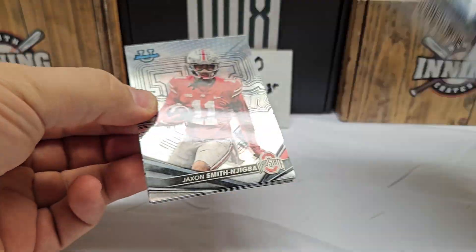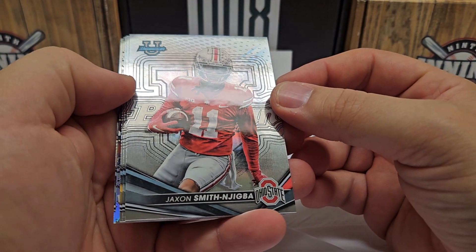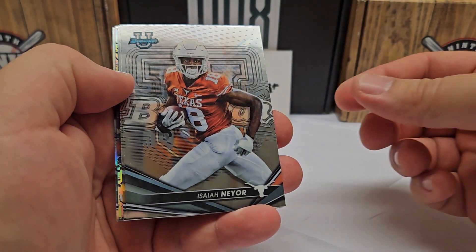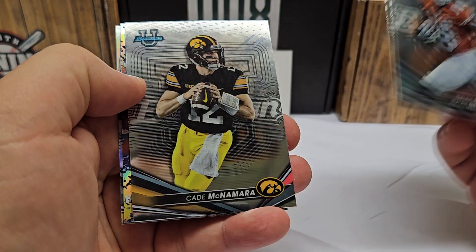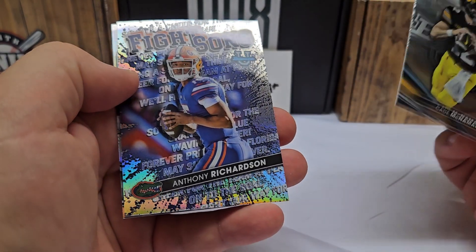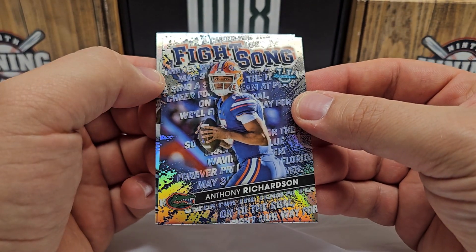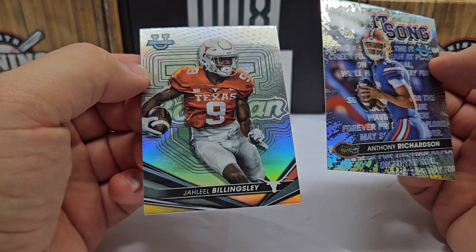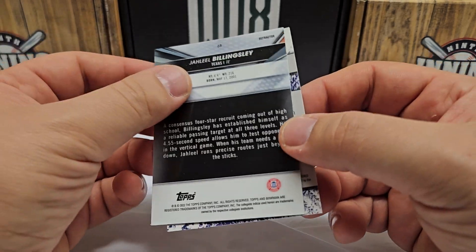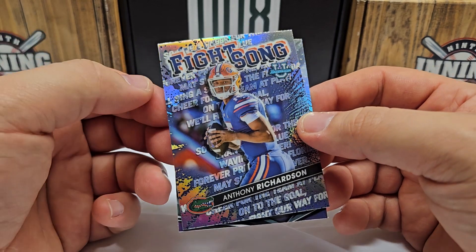2022 Bowman Best — our best chance for an autograph right here. Let's end with a hit from this one. Jackson is a good one right there — that'd be nice to get an auto of him, I've pulled one of his autos before. Isaiah Nair, Cade McNamara, and here's the good stuff. Anthony Richardson — Fight Song parallel, that's a nice one. Not sure how rare that parallel is, but Anthony Richardson is definitely a good name to get. Jahlil Billingsley is our last one, just a refractor, not numbered. The Richardson's not numbered either. Best part of this break was probably that Fight Song Anthony Richardson.